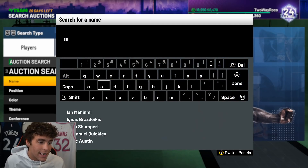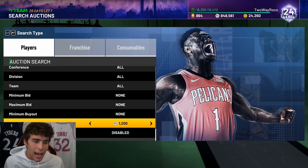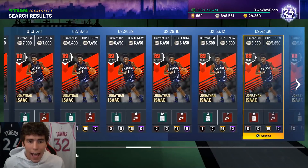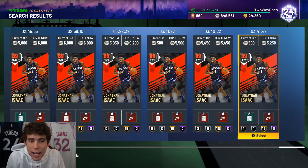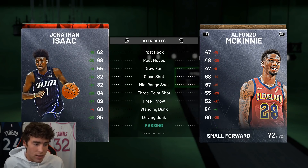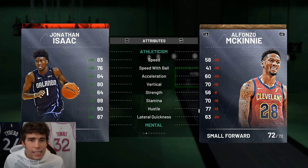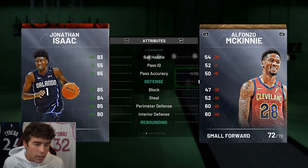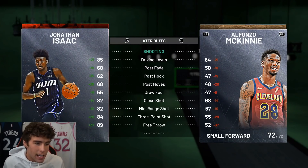Coming in at number nine is a guy I've always been extremely high on. I don't compare him to Giannis — I don't think he's quite at that level — but another card that goes for right around that 5K price range. Looking at this card for 5,200: Jonathan Isaac, 6'11", 210 pounds, 84 three-ball, 85 driving dunk, decent ball handle, and defensively he's like a Siakam — so versatile, can play the three or the four. The 83 speed is something I'd personally like to see higher, as is that 84 three-ball.